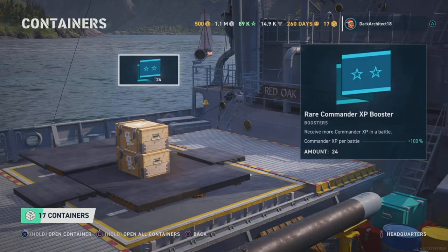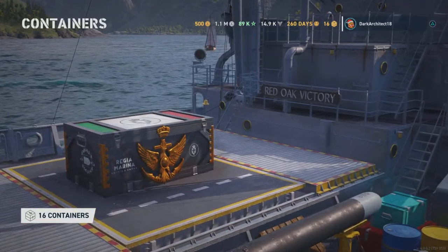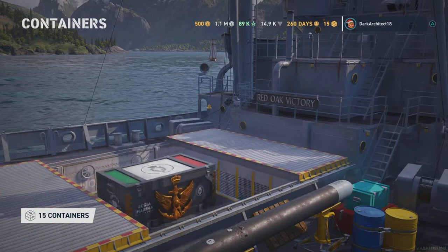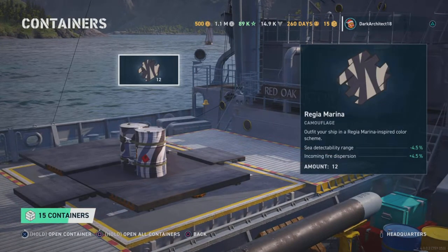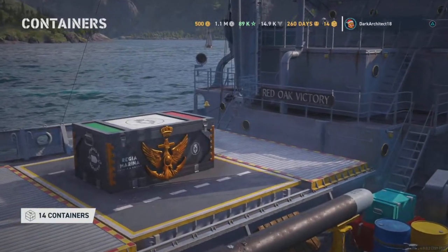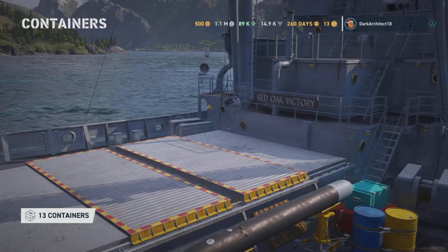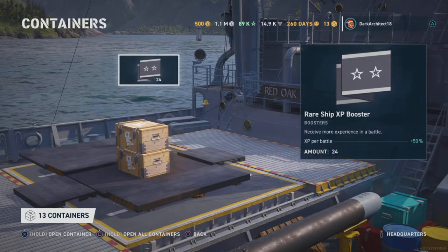So we got two ships already and 16 crates to go. More boosters, more camos — I always use those because I need to convert some into permanent camos. More camos, I'll take it — I will take anything I can get out of these. Some more boosters.